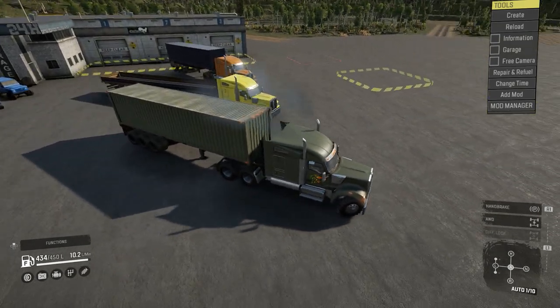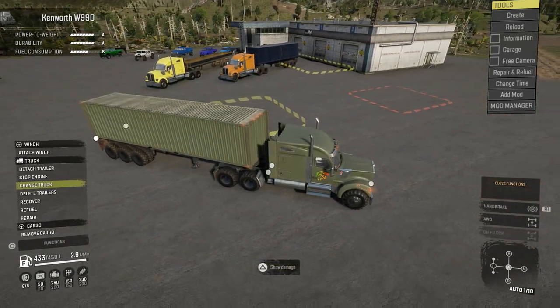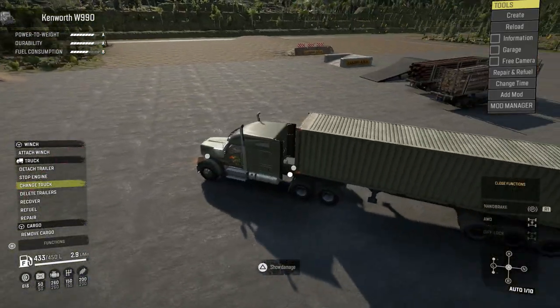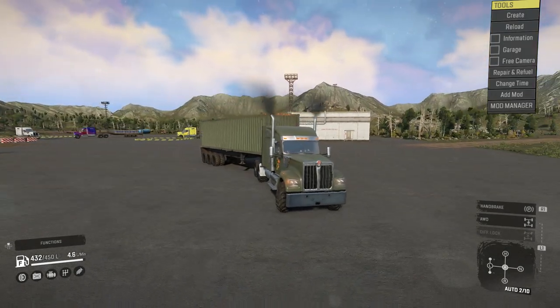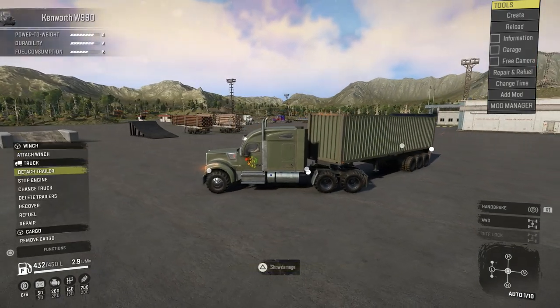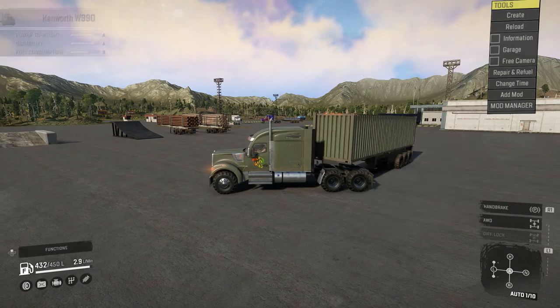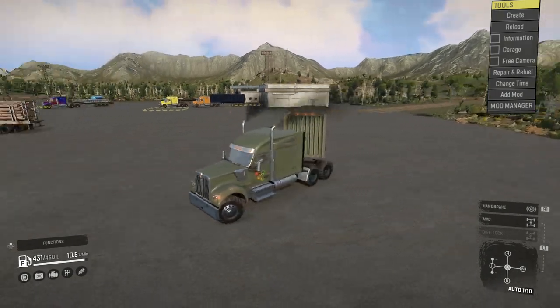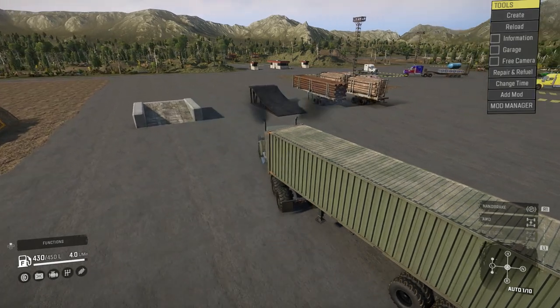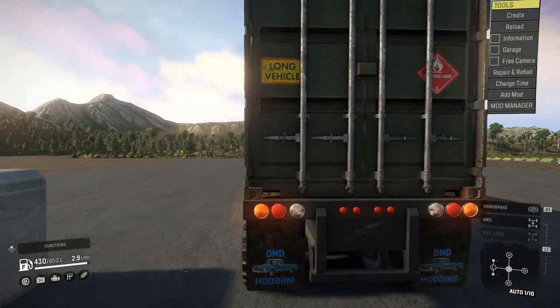The next trailer is a repair and fuel trailer. You can see there's nothing like doors to open because what he's done is added a load of repair points. It's color-matched to the paint job as well. Going to refuel and repair, we've got 2000 repair points on the Delta Supplies semi trailer, and 3000 fuel as well — 5000 all in all. The idea is to drive it to a location where you've got no repair points or fuel and drop it off. Job's done!